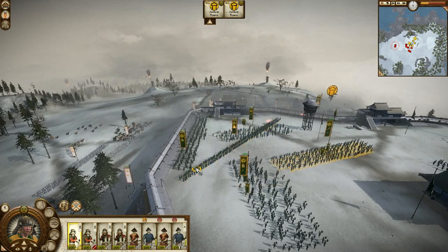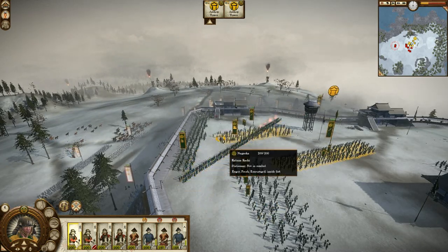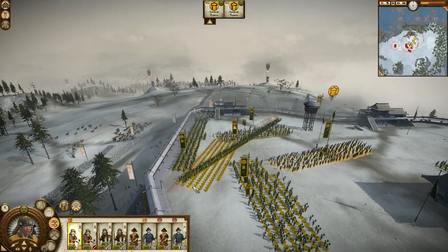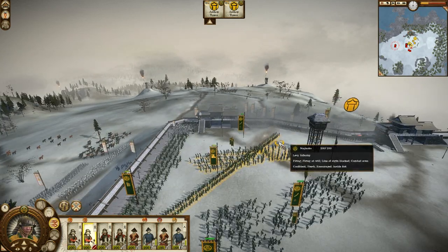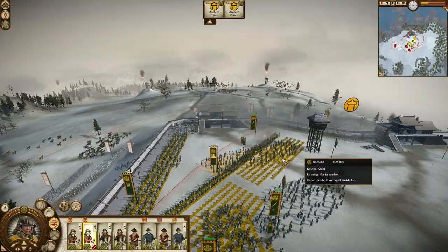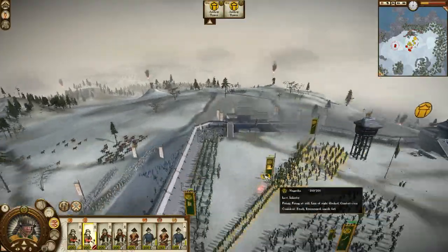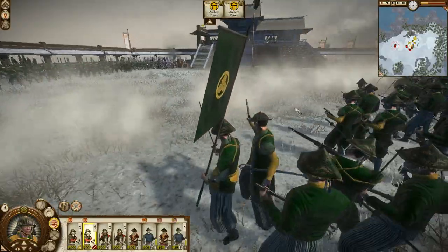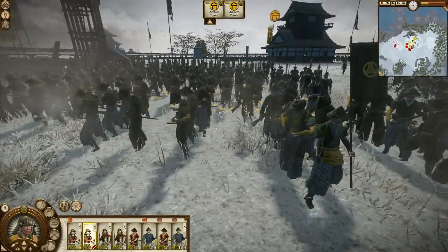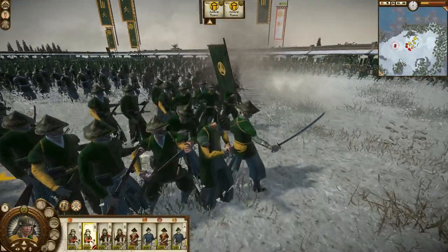Where is my general? There is my general. I have to put them right behind the levee. This way my levee will shoot the enemy in the arms. Oh, and that guy right there with the revolver — he is just amazing. I love that guy.